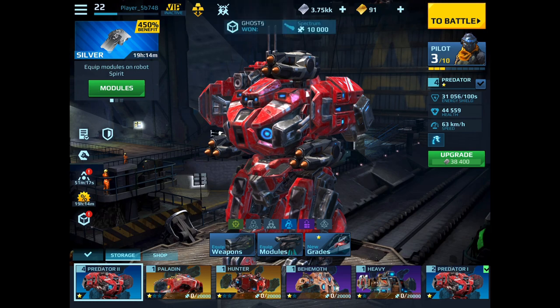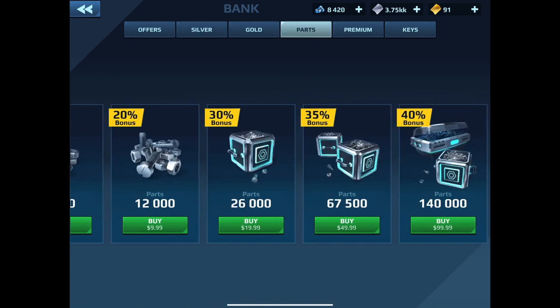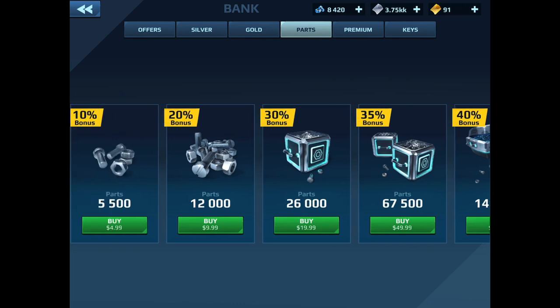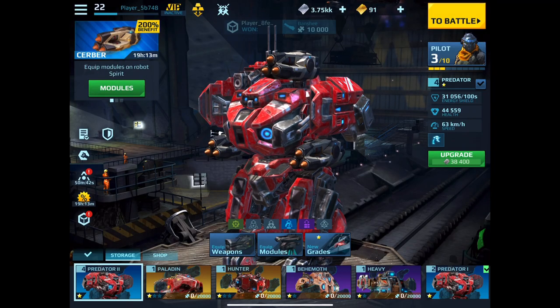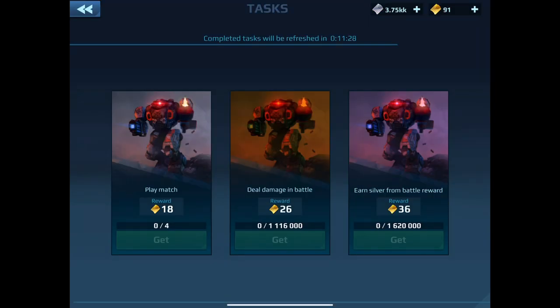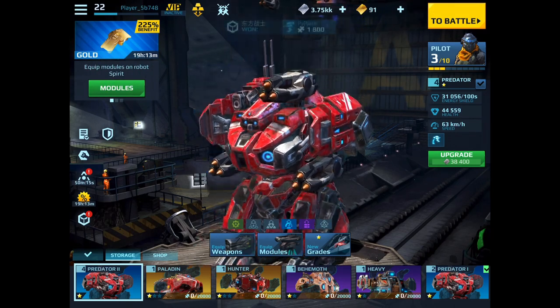Next will be the currencies used in this game. There are three currencies: silver, gold, and parts. Silver and gold you use to buy weapons and mechs and upgrade them. You can also use real money to buy silver, gold, and parts, but you obtain silver, gold, and parts by going into battle and winning battles. Gold is hard to get, so try to refrain from using it too loosely. Another way to get gold is by doing the daily tasks — you get three random tasks to do each day, and when you complete them you get the gold rewards.